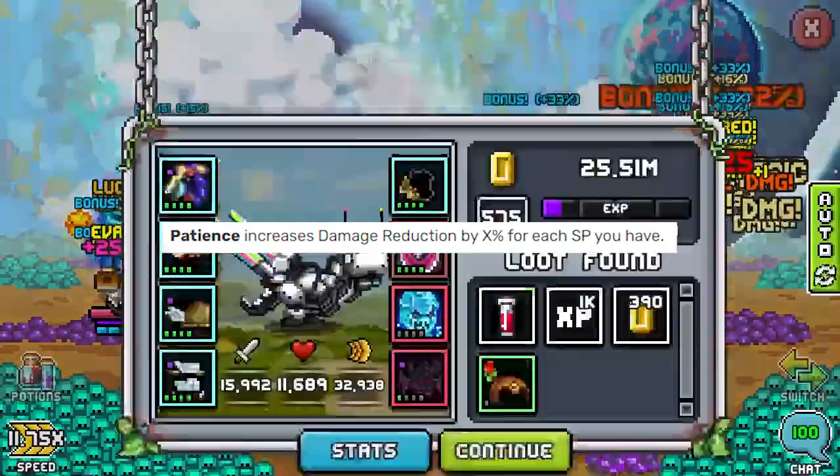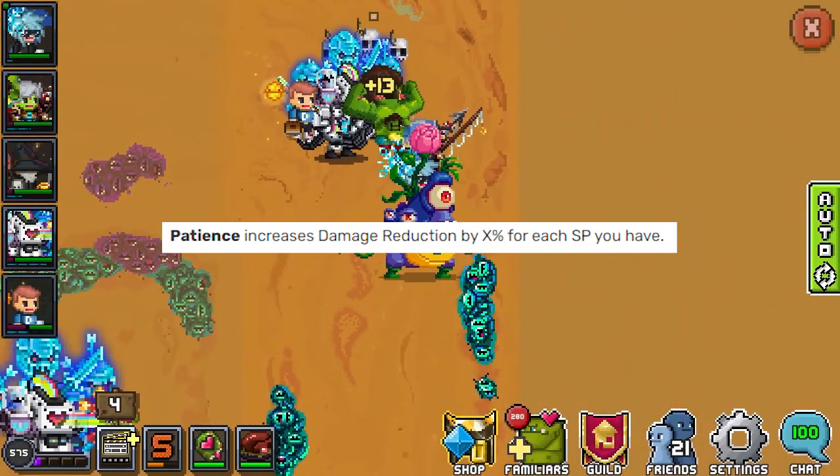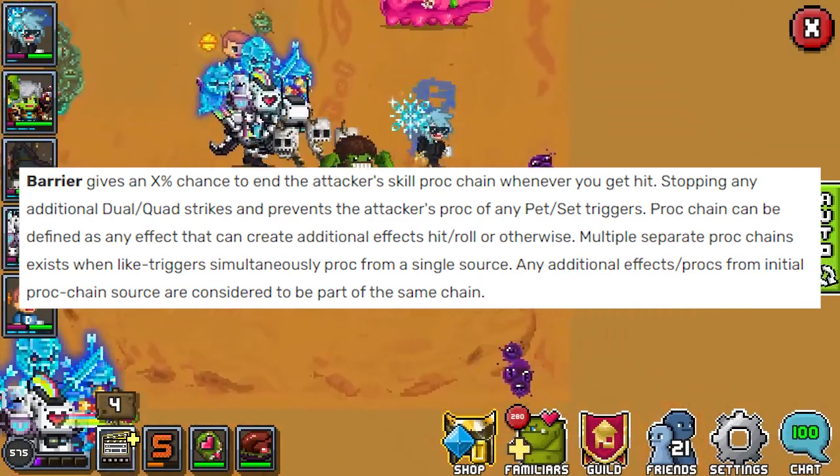Patience rewards those players that don't really spend a lot of SP, by giving you damage reduction for whatever percentage for each SP you have. So if you have four SP in your bank and you have patience five, you get an extra 20% damage reduction. This pairs super well with the rune that gives you SP when you get hit.